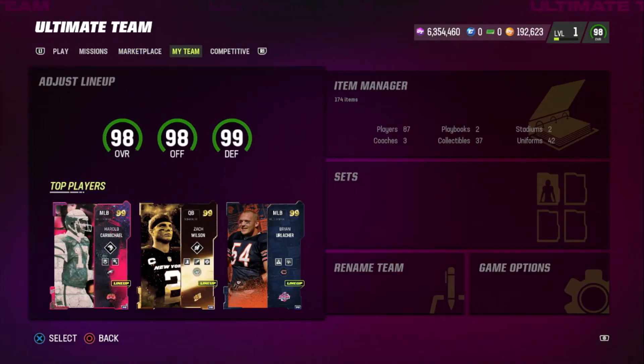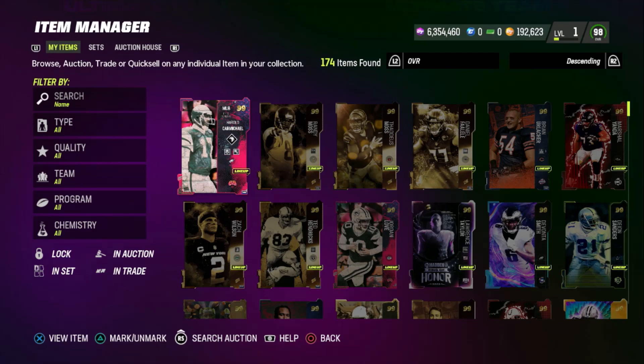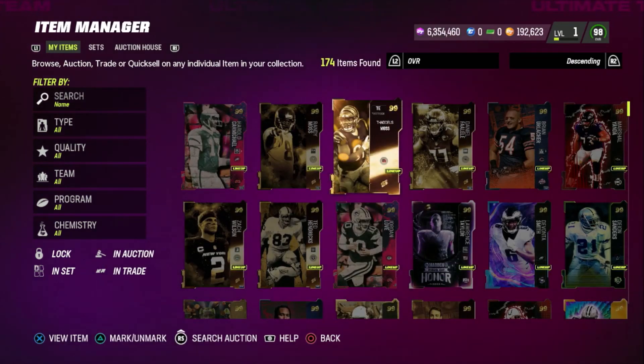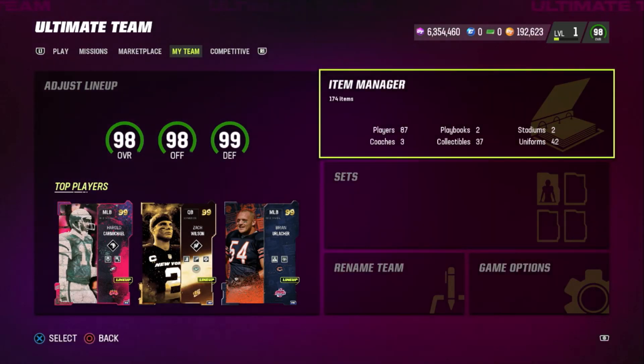After you do that, you can keep whatever players you want. I started by keeping 99s and 98s and eventually switched to all 99s. Go to your item binder, first create the best lineup with the players you have, then all the leftovers quick sell them for training. You're most likely going to make profit because those packs are just juiced.